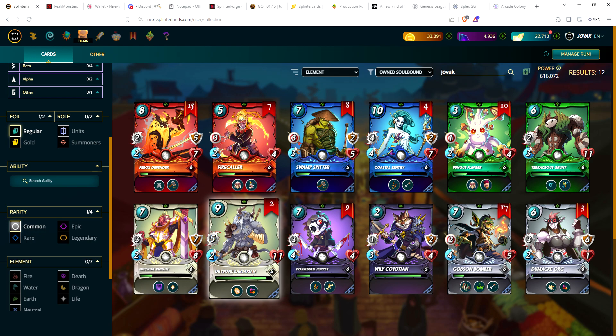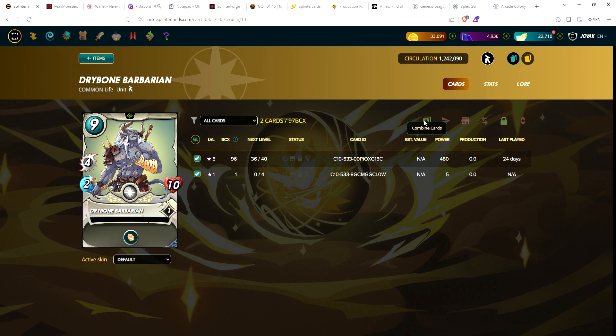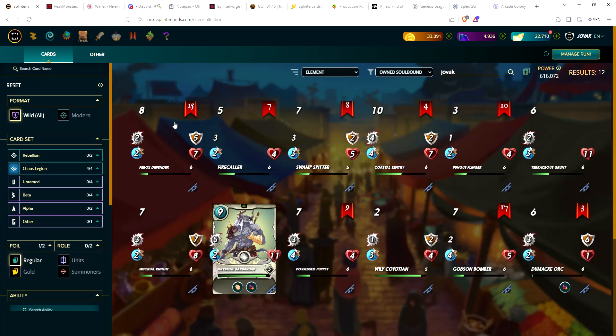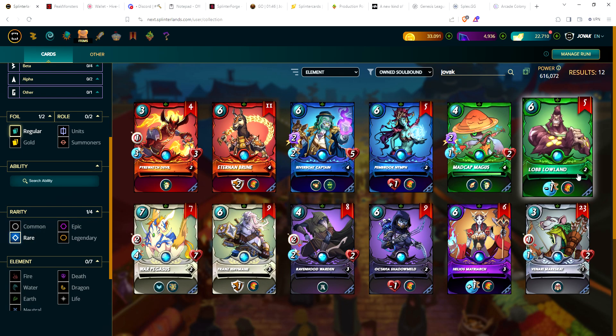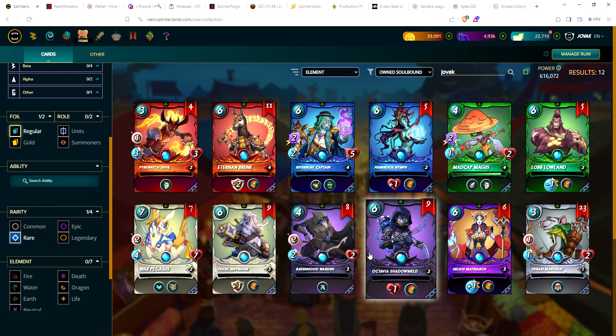Looking at commons - doesn't look like there's much I can level up. I still need three more copies of the Dry Bone Barbarian. Now that I'm playing higher level summoners I need to get these commons higher than level five. And we only got the one rare earth summoner, so he's still level two. I still need a lot of work on my summoners.